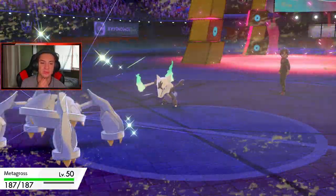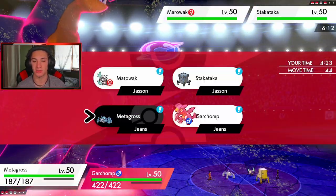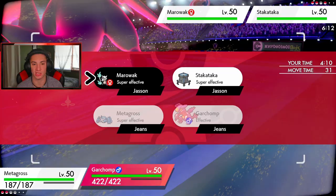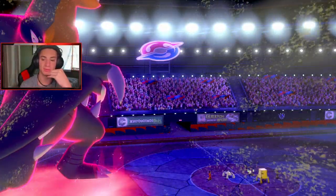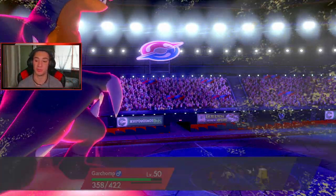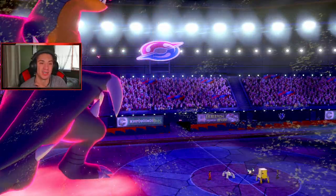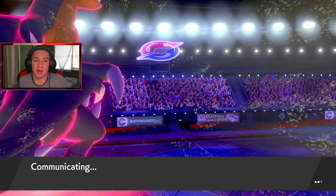Alolan Marowak comes out — that Fire type is really scary. I don't think Metagross has Protect so I need to cancel the Trick Room. I set up Trick Room to overwrite theirs. Metagross uses Protect because I can't let him go down. I drop an Earthquake on Marowak — it's STAB. Metagross protects, Gyro Ball comes out which we eat up, Flamethrower gets blocked, and Marowak goes down. We clean this up just fine. The only bad move today was not swapping out Celesteela in time against Vikavolt — that would have been clutch.